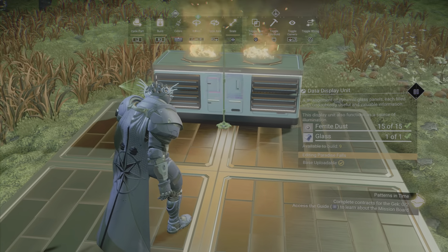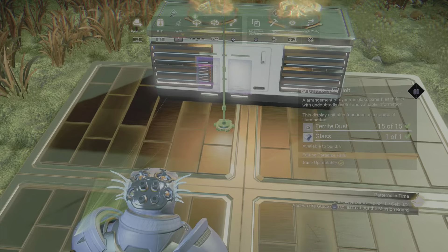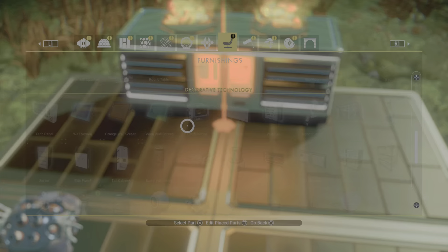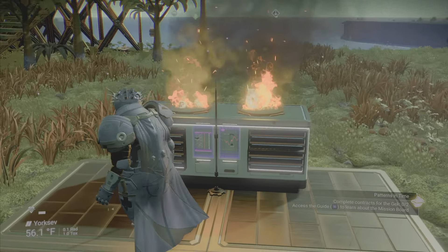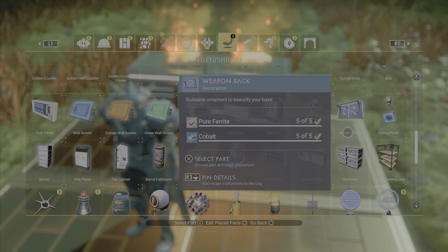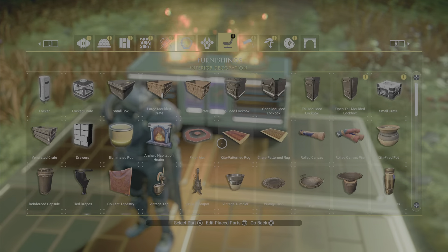For the front part, I took these shelf panels and shrunk them down so that it gives you the illusion of an oven inside. It wasn't lined up perfectly here, but it works.